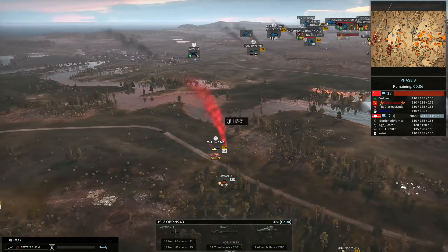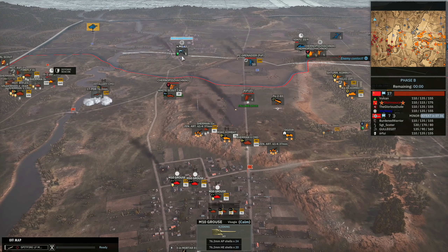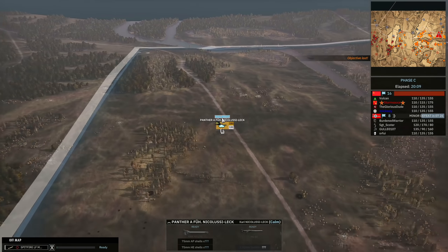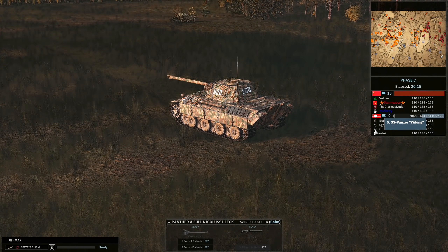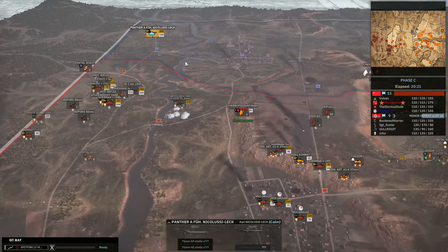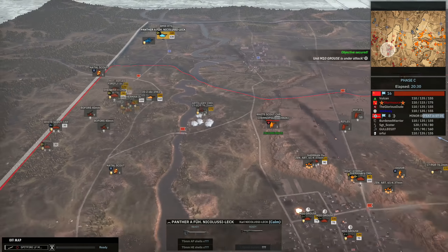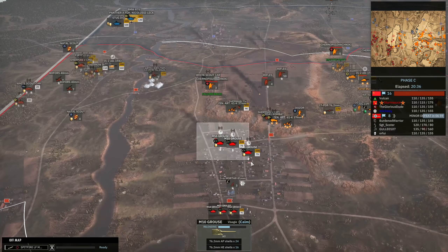The IS-2 is going to be getting on target at the Pak 40 — knocking that out, lovely kill. Now my M10 is going to be targeting the MG-42. I had to keep moving these forwards and backwards because I was taking counter-battery throughout the game. Niko Lusilek is going to be arriving on the left-hand side — the ace Panther of the 5th SS. Niko Lusilek is a scary boy, but aces in this game are cosmetic and they don't actually increase the power of a unit. That said, in this case there may be some bias — you'll see in a minute.